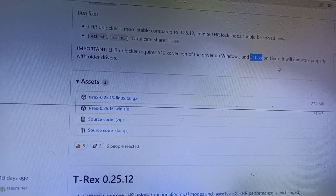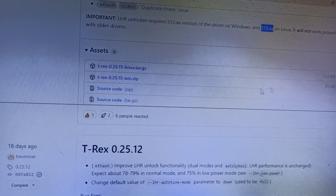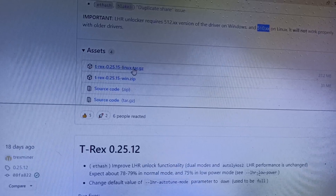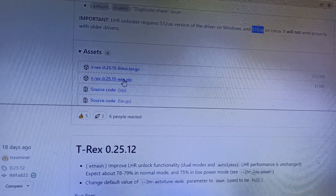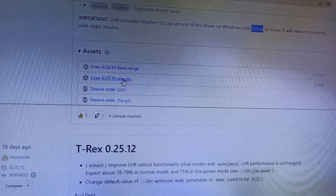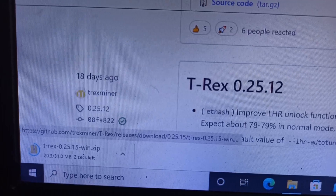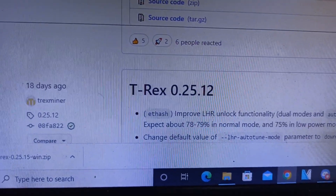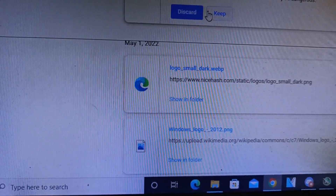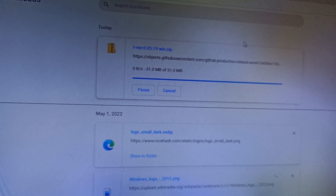I'm using the Windows version, so I downloaded it. You can see it is T-Rex 0.25.15. The download is now complete.